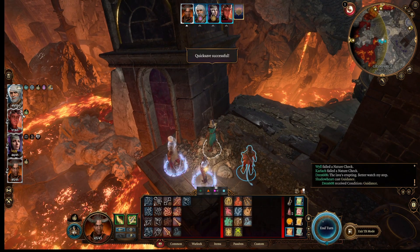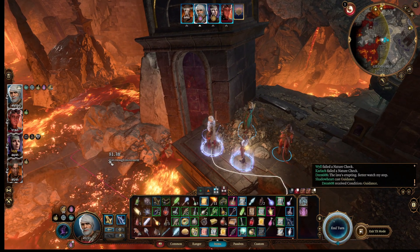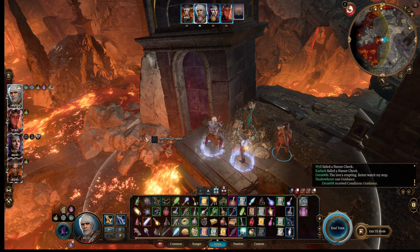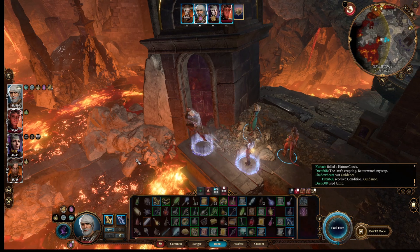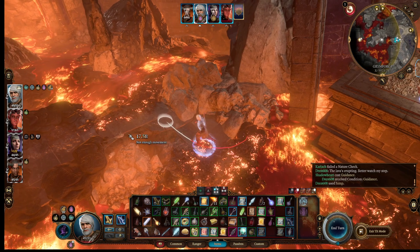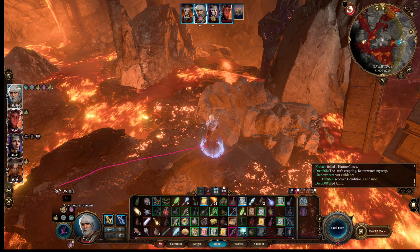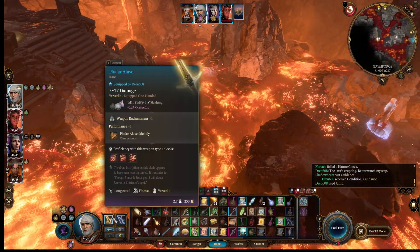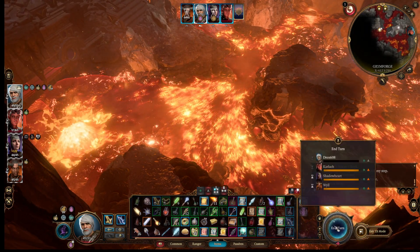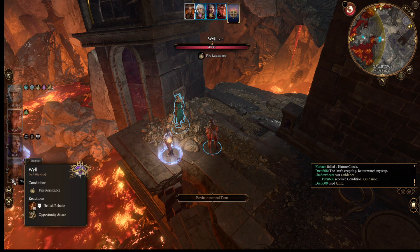She can end her turn, she's not important. I'm the guy that's going to jump as far as I can. Don't waste a step. I get to move to here. Then I'll end my turn. That should be the lava guy doing his thing.